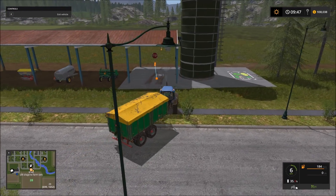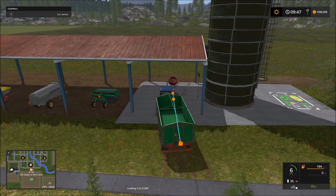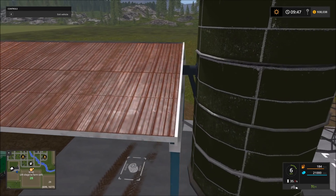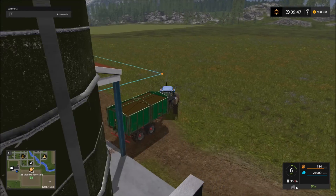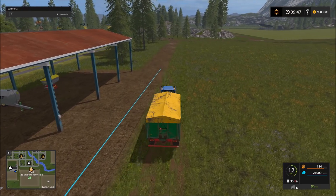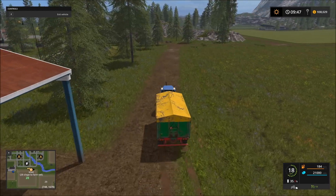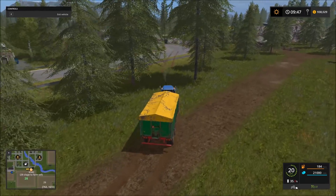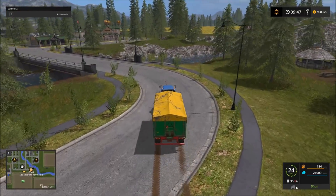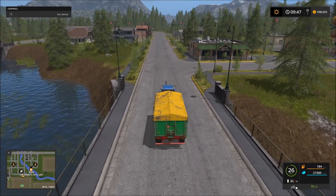Welcome back everyone to our gameplay series of Farming Simulator 17. In our last video we finally got a chance to purchase our first cows, and today we're going to do a whole lot more than that. We currently have 42 cows — we started with 40 but one or two have been born since then, so they've been added to our existing herd. We plan on greatly expanding the number of cows we have.